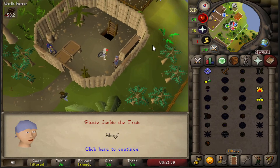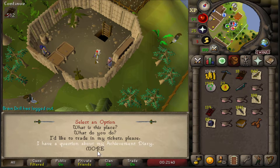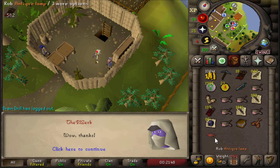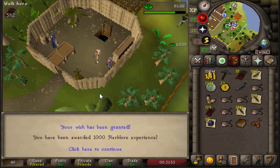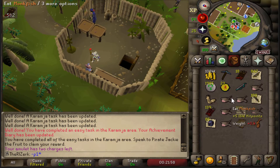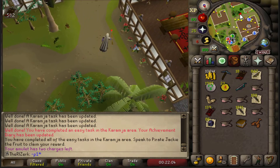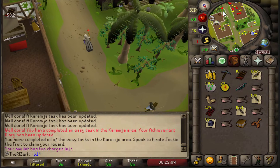I was thinking about it and high-alking all of these won't be really worth it. So I went ahead and got the easy achievement diaries done. It's not worth it because these things are only worth like 300 GP each, and the natures are 200 GP a piece. So we would only make like 100 GP each, and we can get more GP than that from just selling them to the store. So that's what we're going to go ahead and do.